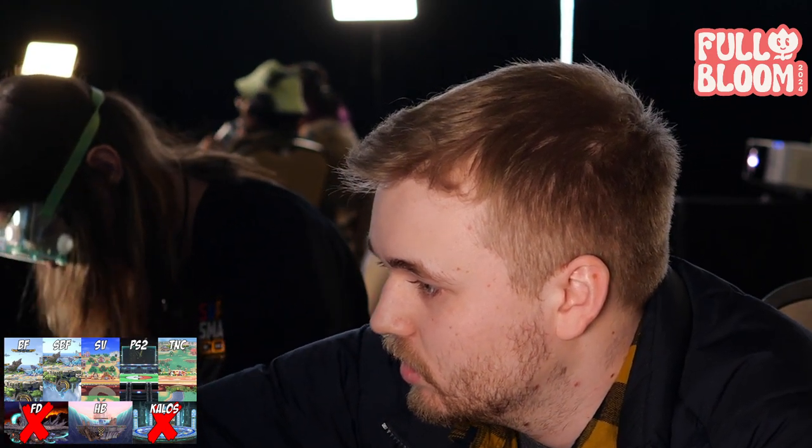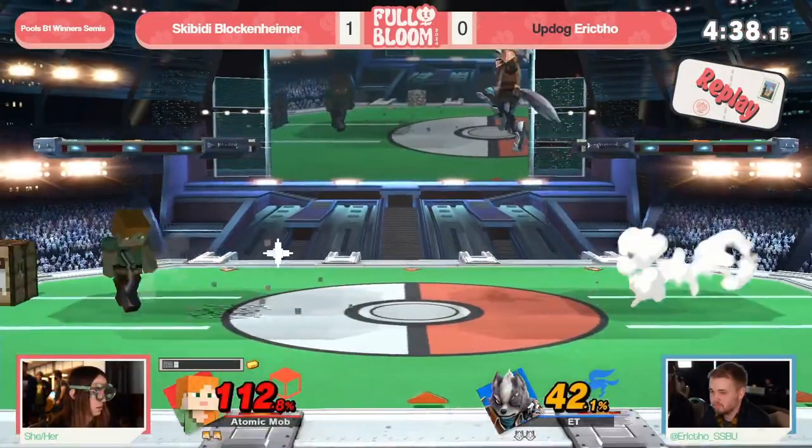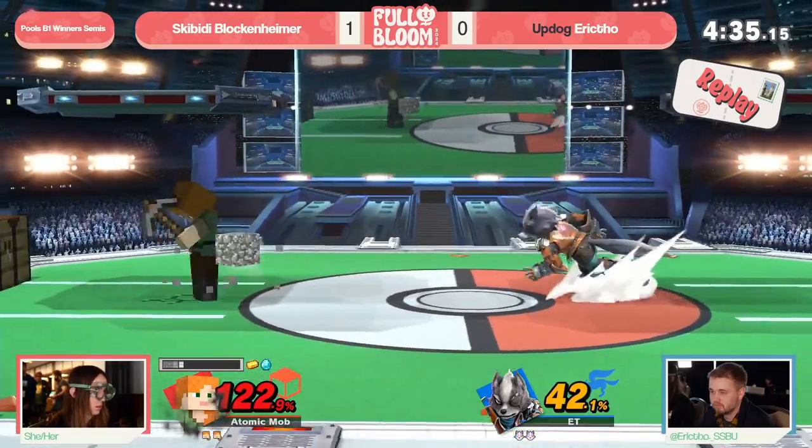On top of that, talking about resources - Eric knowing the matchup well enough to know that even though Wolf is a fast faller, those jab strings are true on Wolf. You can't SDI out of them at low percent. It's just on Wolf and Fox.